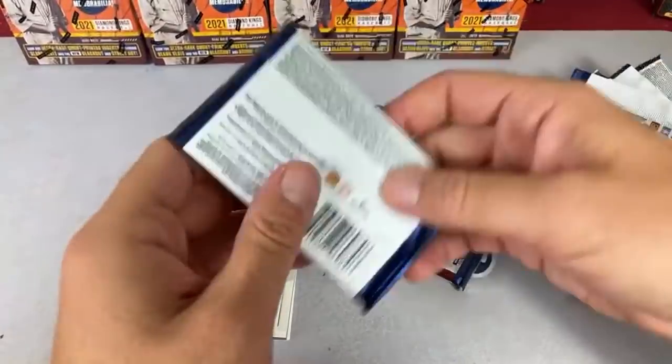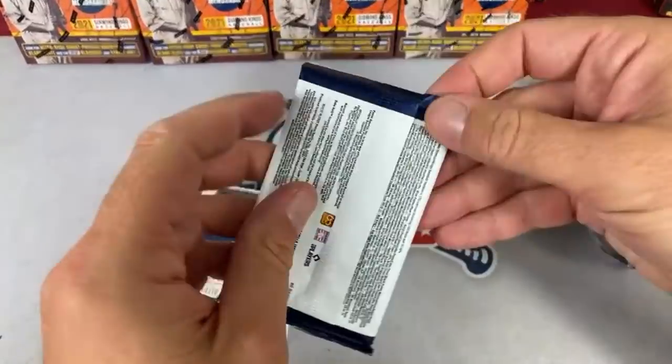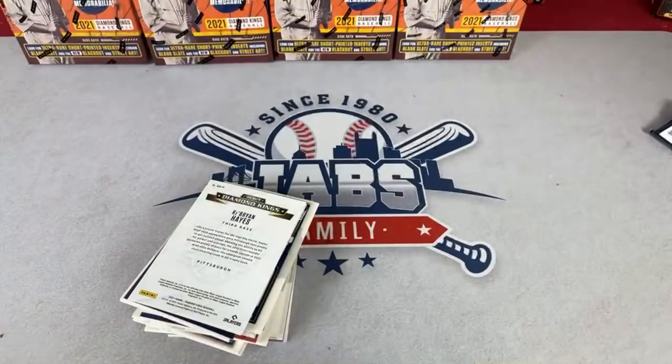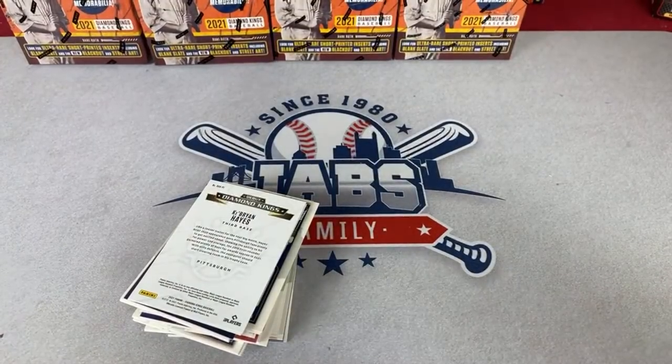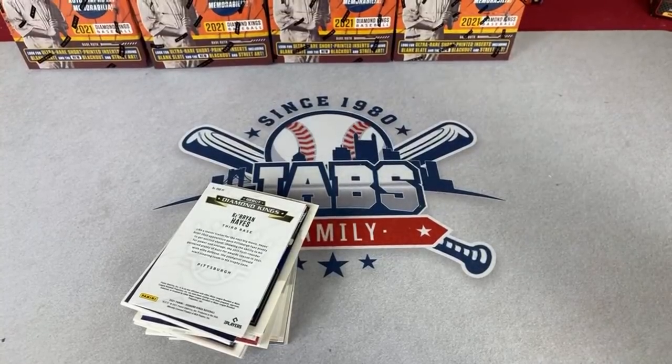So we got the Greg Maddux Hall of Fame relic — I'm guessing we're going to have a really weak auto in here. No offense to Mariners fans, but you did get no-hit last night by Spencer Turnbull. His ERA is 2.88 — he's looking pretty good this year.